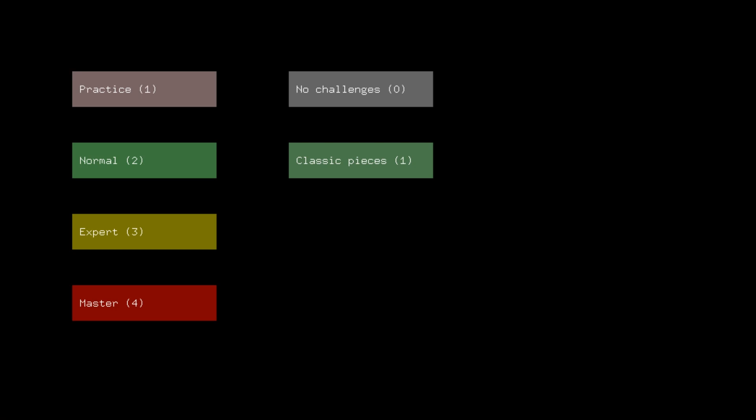Trap doors start appearing in the later levels — like we're ever going to get there — and opposing pieces will climb out of them. When the trap door is empty of opposing pieces it will close and be replaced by normal floor. Didn't know that. A lot of things I didn't know because I played the game literally about 15 or 20 times and thought, well, this is as good as I'm gonna get.